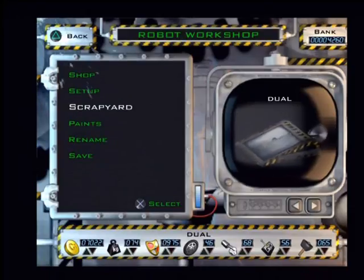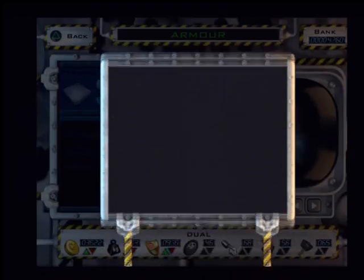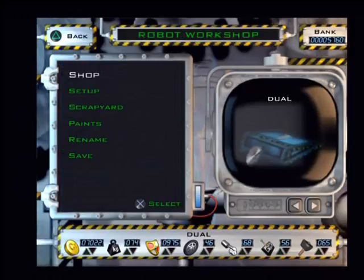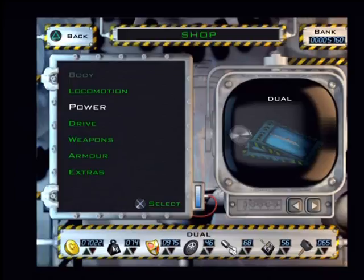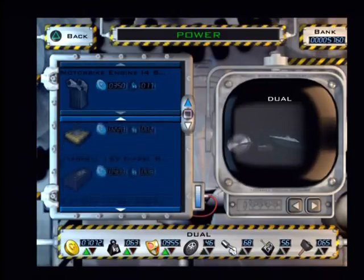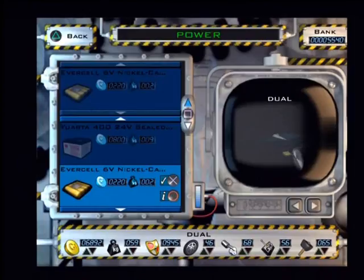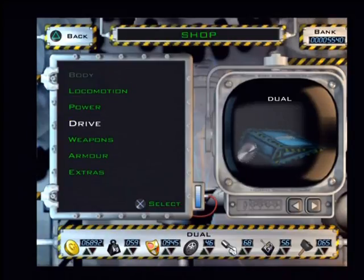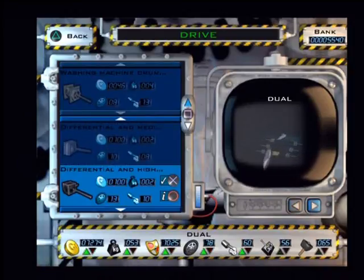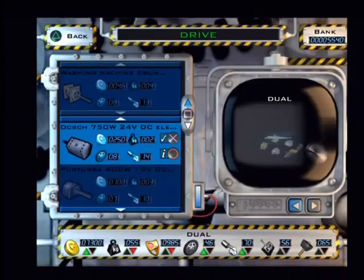We're at 74 kilos now. Let's sell the arm we currently have and get rid of the polycarb. Let's sell that and give our robot a new paint job. I'm thinking of power — different power and drive. I think that may be our next upgrade. Problem is they are a bit heavy, especially these petrol engines. Let's go for an Eversell battery. Your robot is now classed as medium weight. Now let's go to the drive and see if we can get something better than the washing machine motors we have. The 750 watts — that's just a huge upgrade.